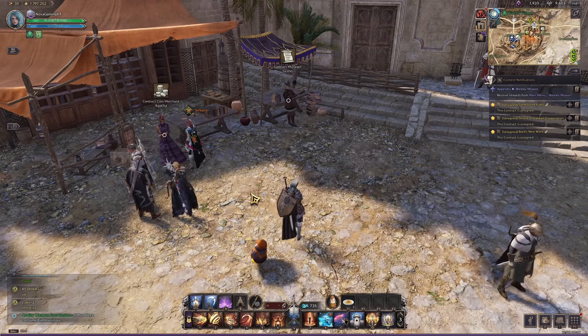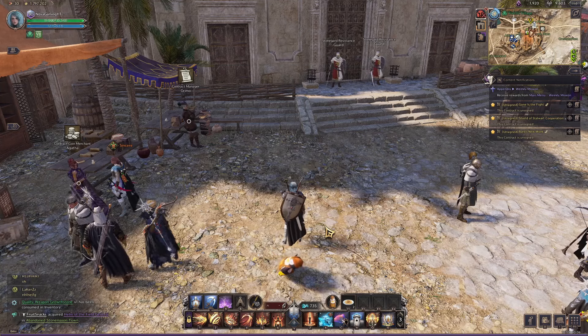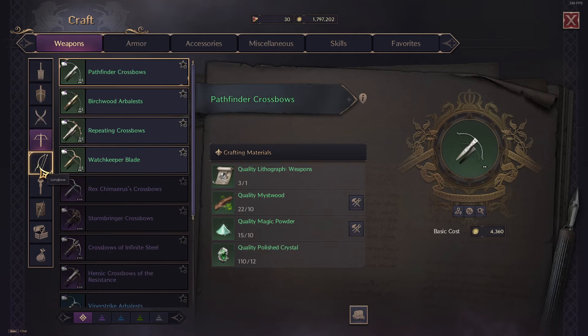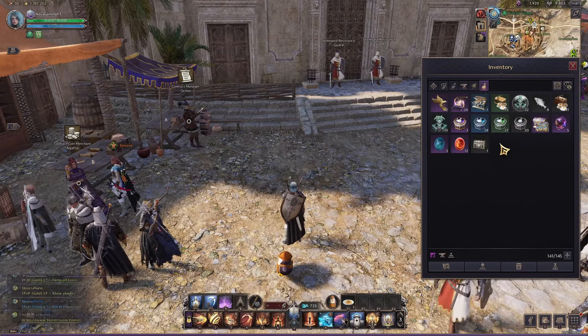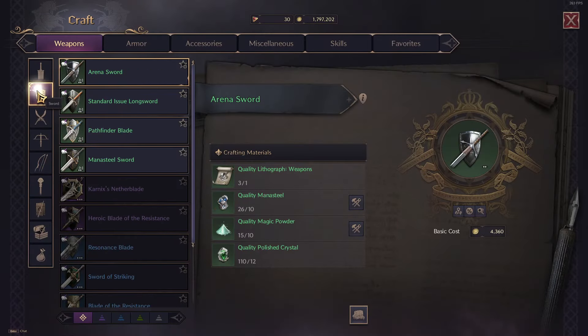You will get some green gear from quests and drops, but generally you're going to craft the majority of your green set. If you hit comma and go into your crafting menu, you can craft your green gear from here. You can go to weapons and craft whatever weapons you want. What you're going to need are your green materials, quality polished crystals, and lithographs. You'll get some lithographs from the quest lines, and in your inventory under consumables you can get those materials as well. Don't open those consumables yet, so you can get the specific material you need when you need it.